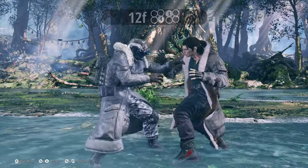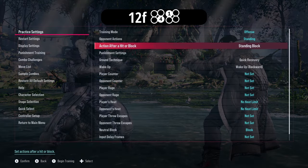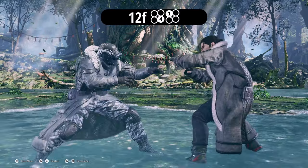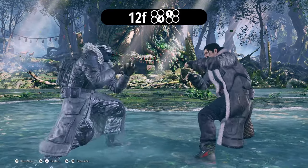Next up is 4-1. This will be his 12-frame high punisher. It's minus 4 on block, which is pretty much still his turn, and he can go for other stuff like a down 2. That's a low, but we'll get into that move later.